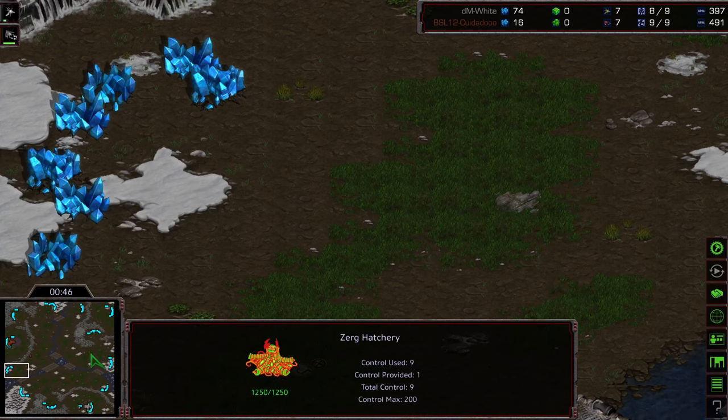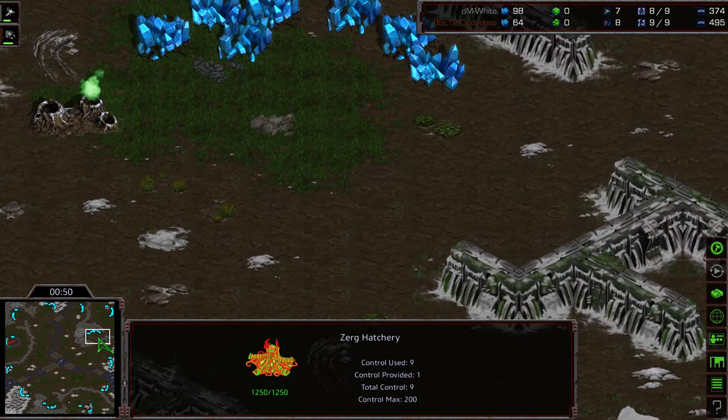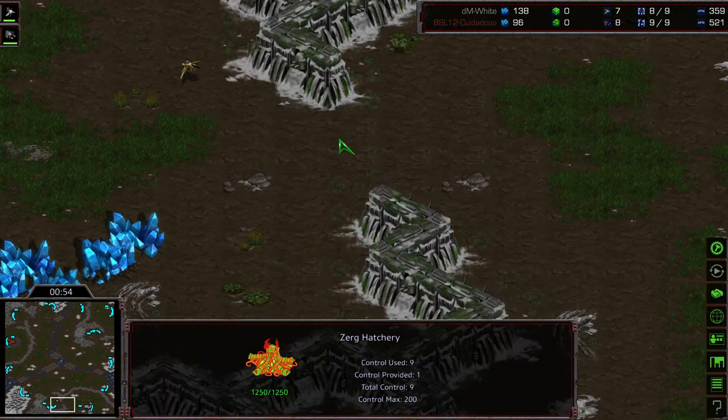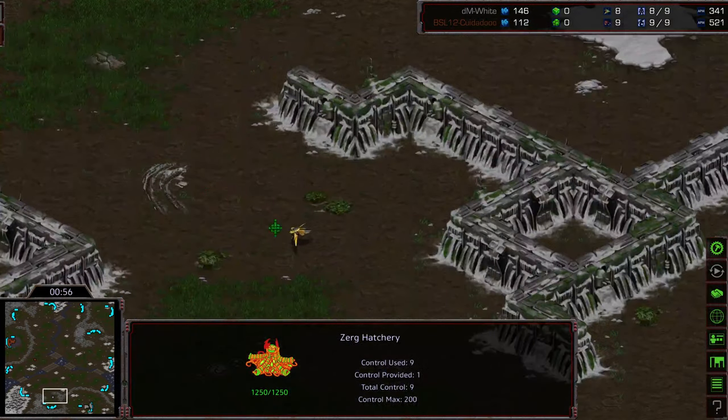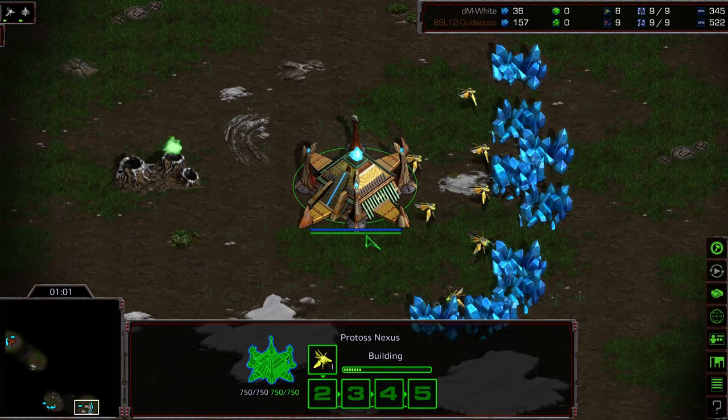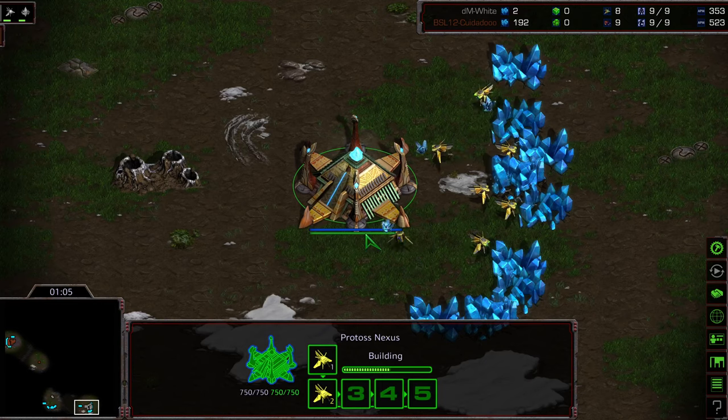You basically cut it in thirds and rotate it around, and it's something close to that, although not exactly, as you can see with kind of this upper left-hand base. This typically ends up being a really good map for Mutalisk play — this was in the Three Hatch Muta versus Forge Fast Expand era, a boomer map, back in the era of I think 2006, 2007, 2008 play.